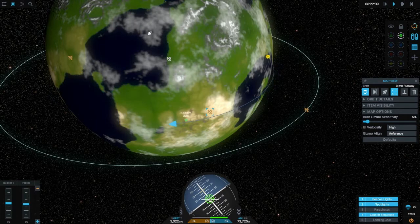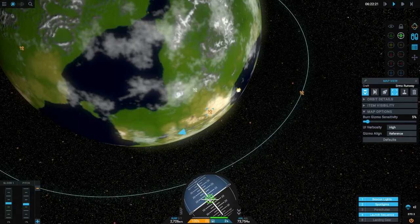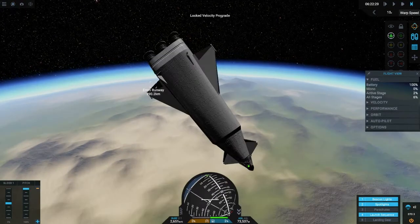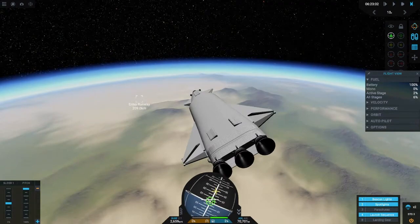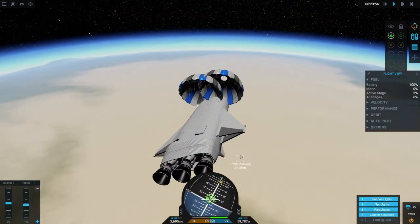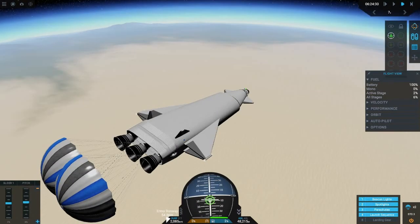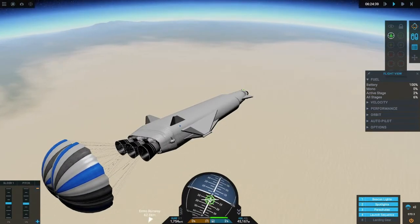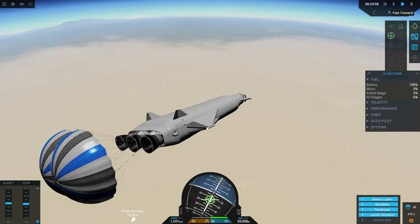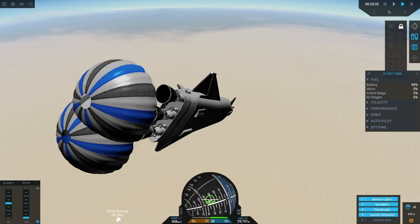We've orbited the planet a few times now and it's time to come back. I've pointed the ship backwards and I'm firing the engines to slow us down and help us re-enter the atmosphere. This craft doesn't have any heat shields, so I'm going to deploy my parachutes really early in the re-entry phase, and as soon as we hit atmosphere they're going to start slowing us down.